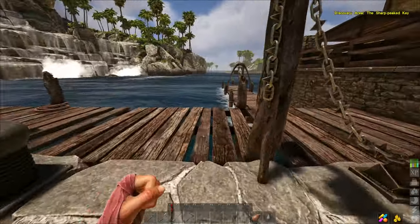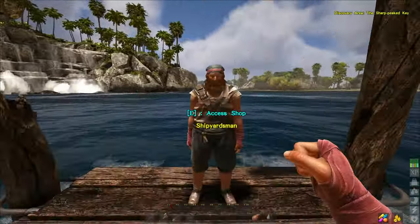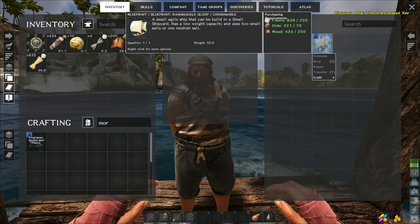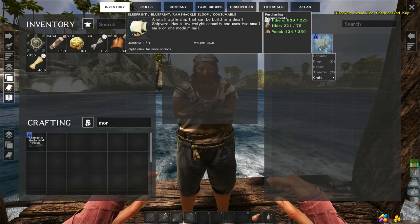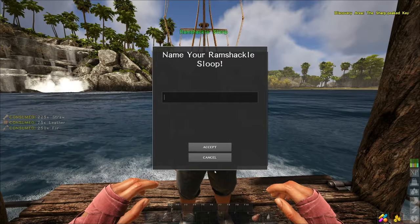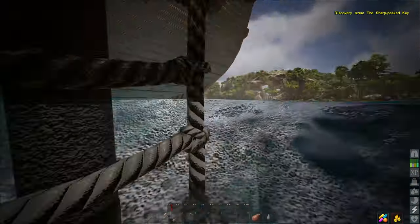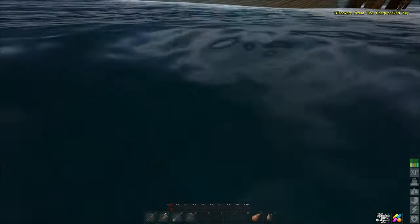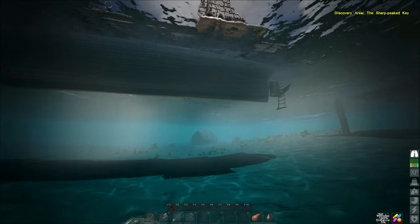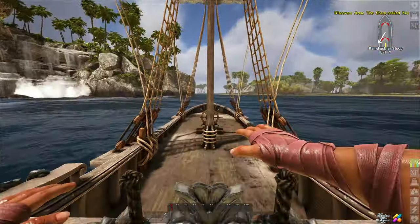Here's the guy - let's get our boat first and then we'll do the crew. It's a ramshackle sloop - oh that's a blueprint. Craft one. Nice! We've got a ladder off the back and everything. That does draft quite a bit more than the raft - almost double. It's going to cause problems when we get into shallow water. And we've got our big old anchor out the back there.